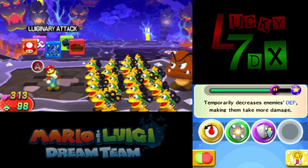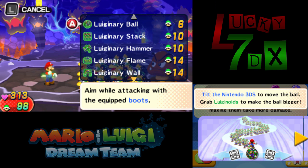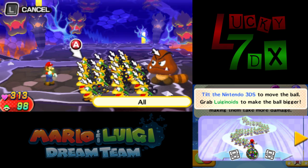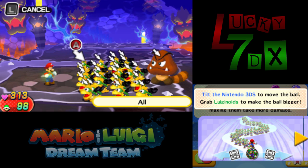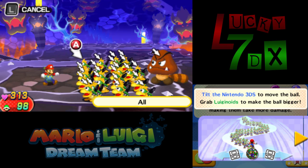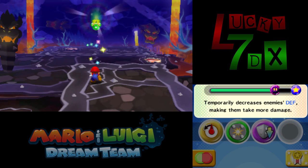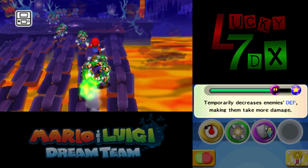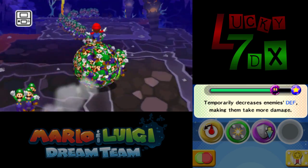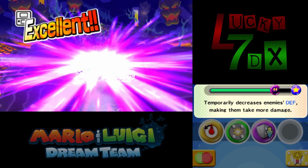A lot of the other problems from Sticker Star are here — namely the environment being really bland, the story being very generic, and the lack of any unique characters. They only rely on generic Toads and generic Mario enemies. Whether it was due to development time or Miyamoto's restriction — there were rumors he was the one who made Sticker Star only have generic Mario enemies — I think something similar happened here. There's not really any new characters or anything quirky, which takes out so much of the spark.